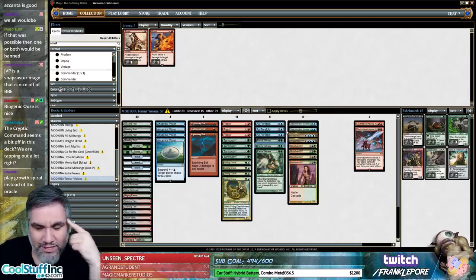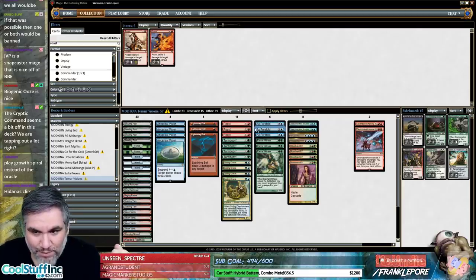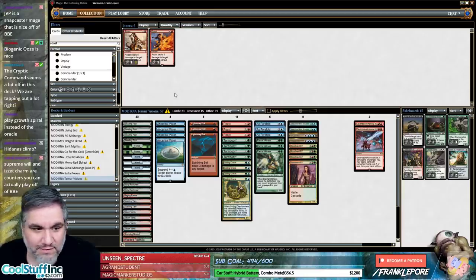Maybe I'll take out one more Cryptic. I love Eternal Witness. I love having As Foretold on four because then you can play Cryptic Command, bounce your Eternal Witness, and then next turn play Eternal Witness for free, get back your Cryptic Command. It's a nice little combo.